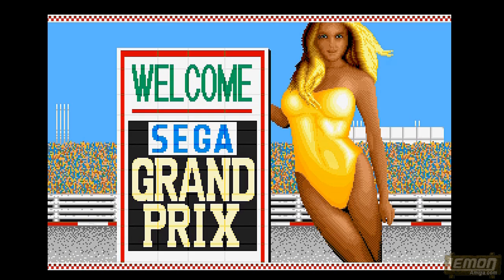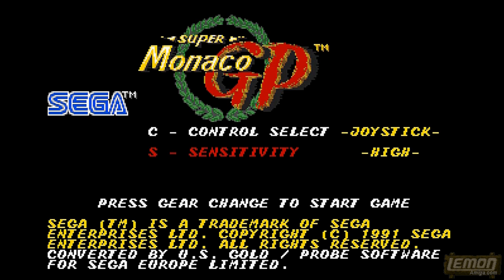Hey there once again, welcome to another Lemon Amiga game guide and review. In this week's episode we'll be checking out Super Monaco GP, developed by Probe Software, published by US Gold and released in time for the Spring of 1991.